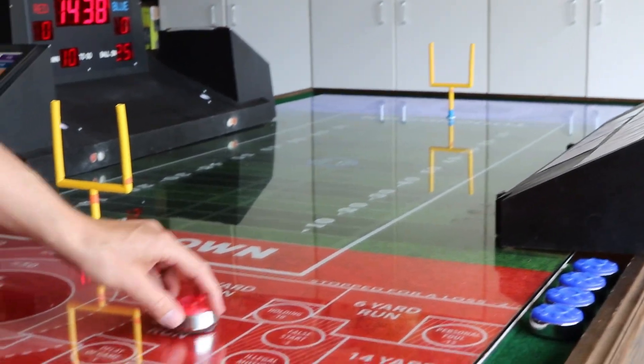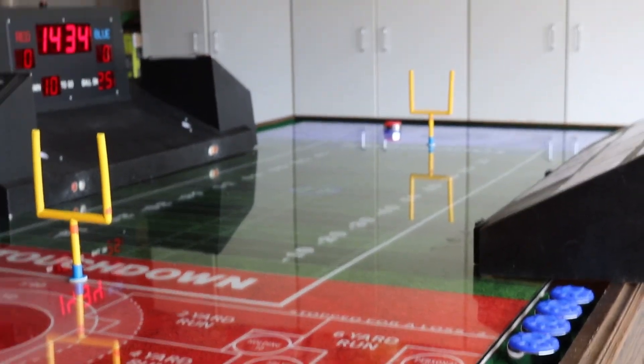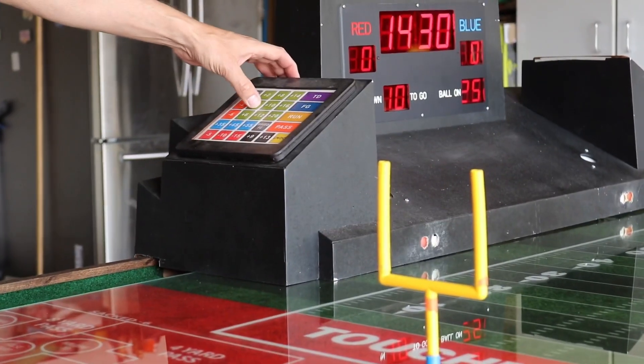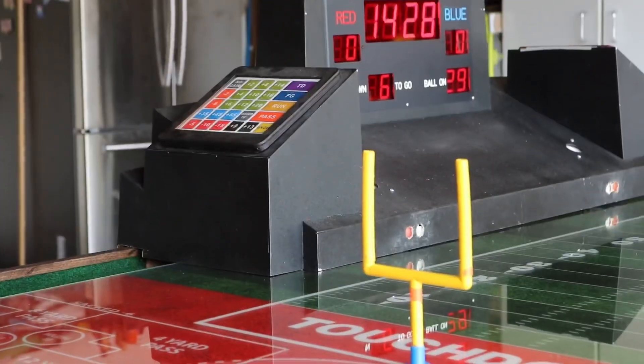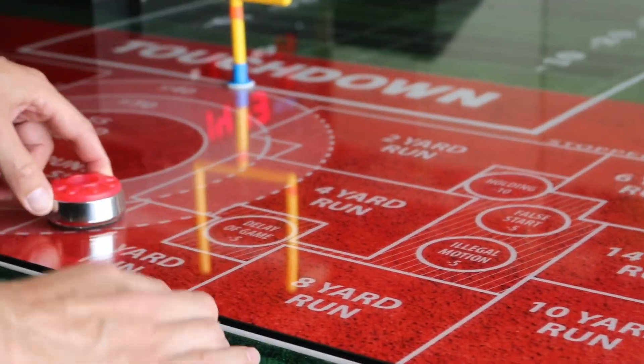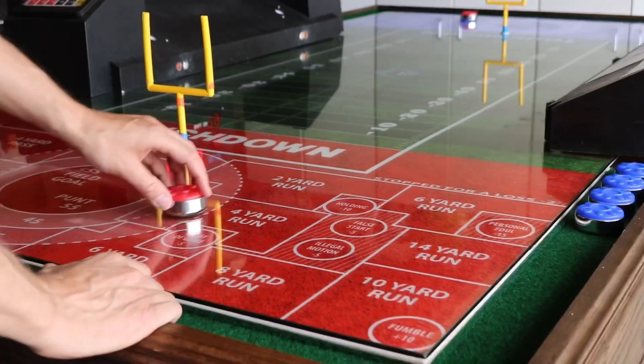You take your first puck and you throw it. That one landed on a four-yard gain, so you press the button that corresponds to a four-yard gain. That brings up second down, six yards to go. You advance up the field four yards, then take your second puck — I'm going to aim at the pass targets this time.